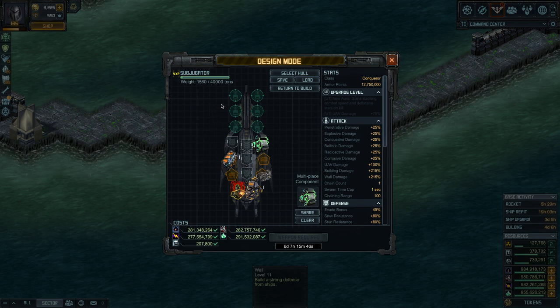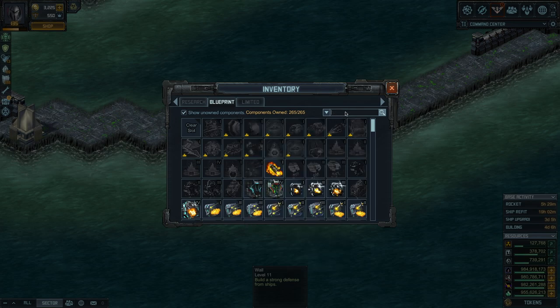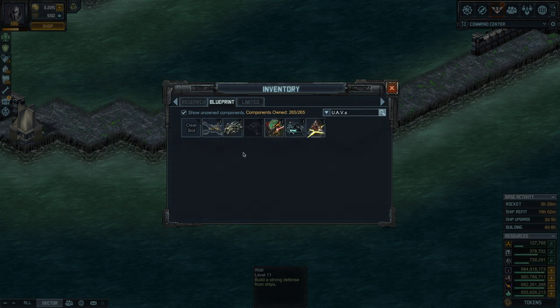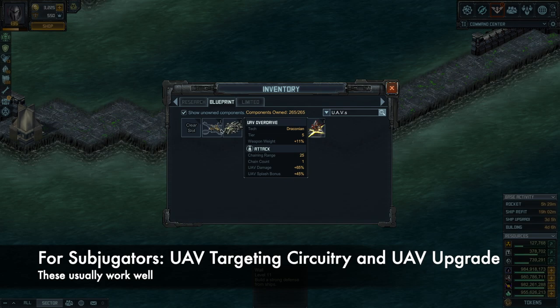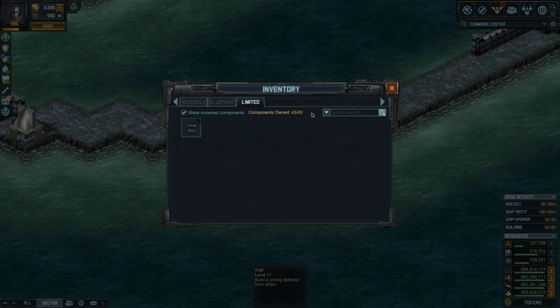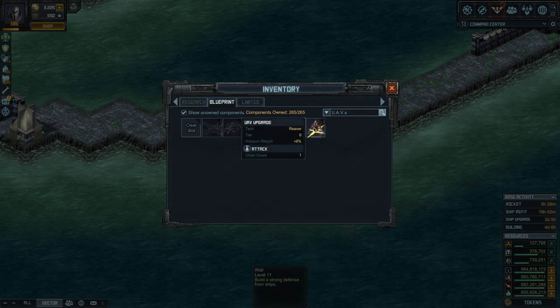If you're building a subjugator and picking a UAV, you want some UAV specials in those two slots. Select the UAV category — and looking at the statistics, you have chaining range with 49% UAV damage, another at 65% UAV damage, and this one here at 80% UAV damage. Tier isn't always a good indicator here. I'm going to put the 80% one as the best for UAVs. And the next slot you could go with the UAV upgrade.